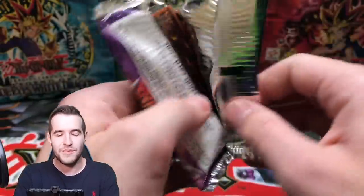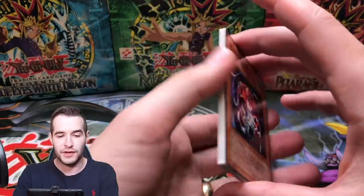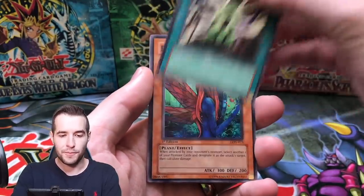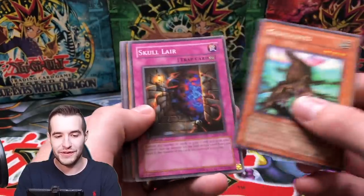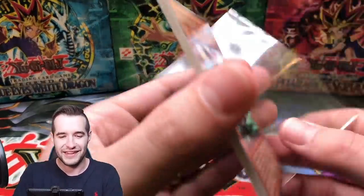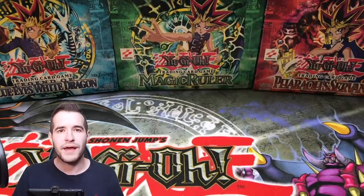This might be a loaded box — we've already pulled two big pulls but there should be at least two more ultras. Mario Kutai, The Portrait's Secret, The Dark Door, Dream Sprite, Gillosaurus — a rare there — Headless Knight, and Lady Panther. Just commons in the final pack, but I think Omar's going to be pretty happy with what he got.